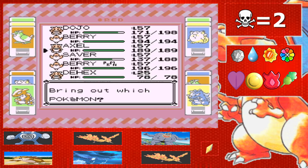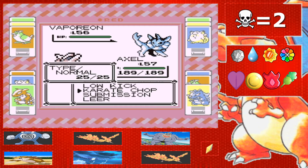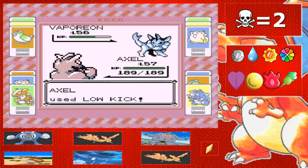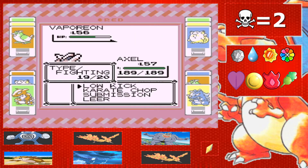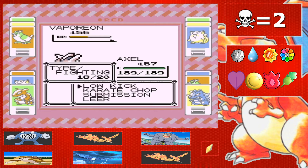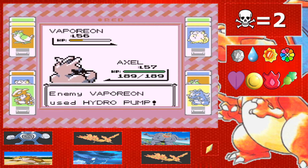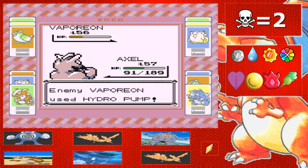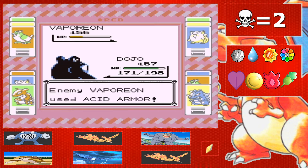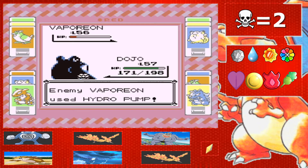Oh my gosh, she has a Vaporeon! Why does she have like everything? But like I said, I'd rather have all the good Pokemon on Lorelai's team when they're at the lowest level. Acid armor raises your defense — I guess low kick, but it's going to do hardly anything. A crit would be nice, Axel. Hydro pump — all right, that should do a lot. We need a switch, we'll go over to Dojo. A surf would probably do more now that it's at max defense.